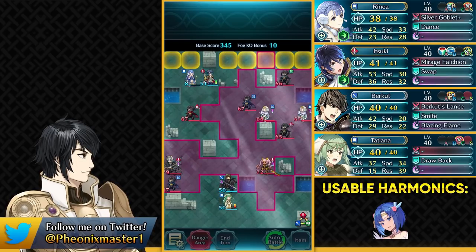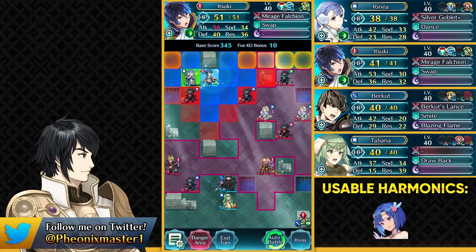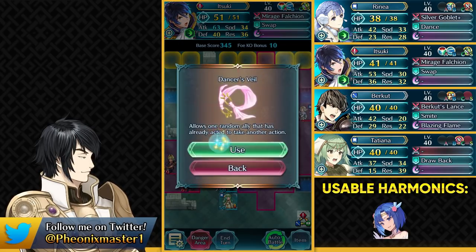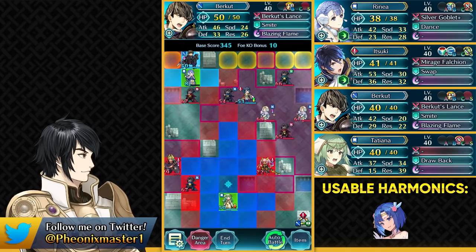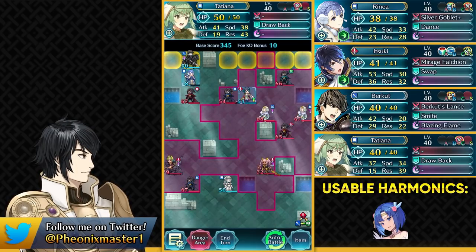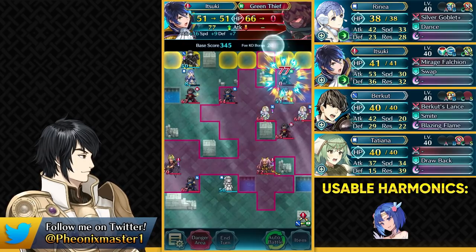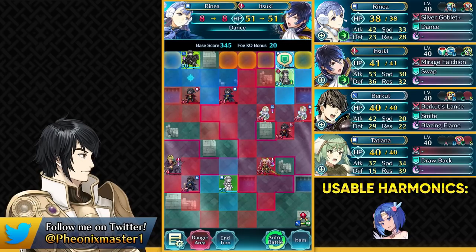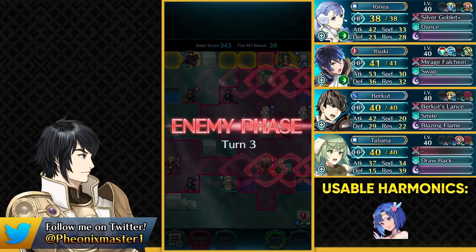Take out that Helbindi, and now go ahead and attack this Blue Thief. Use Dance's Veil, which we just got. Then you want to have your Perkut over here — Tatiana can be anywhere, her job is done. Now we have got enough juice to take out that Green Thief, which is really great, and we can teleport with Renea's Escape Route and just swap places.